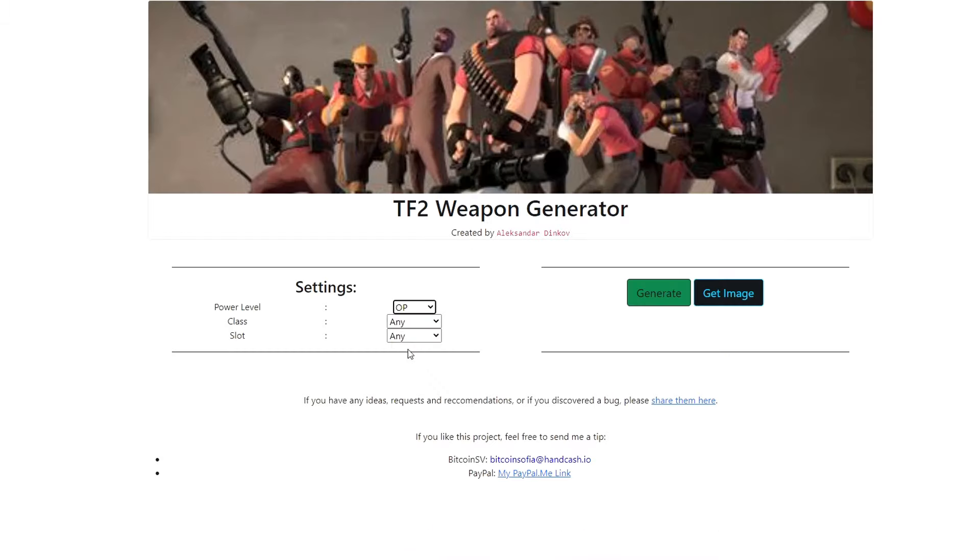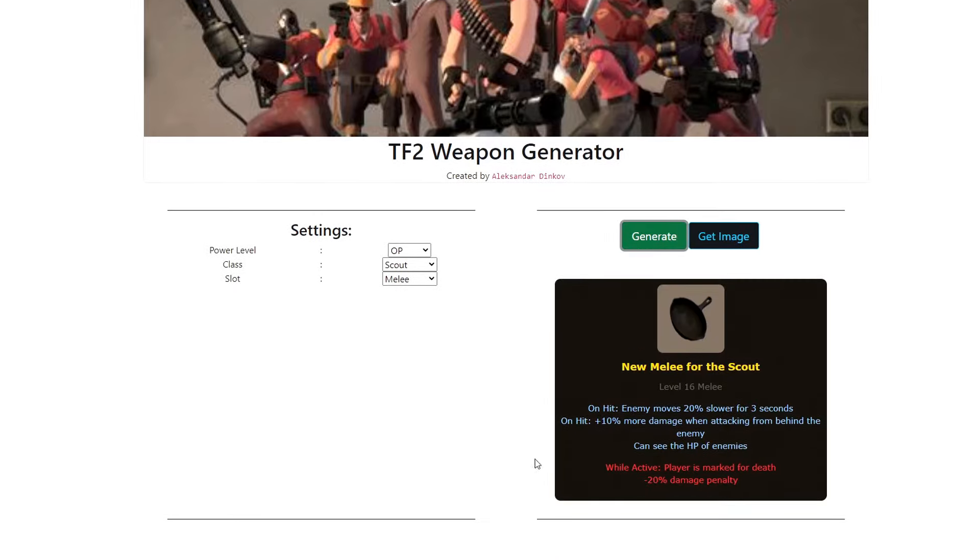Class and slot are pretty obvious options, but it's kind of cool that you can generate specifically. For instance, if I do an OP scout melee and generate, we get a pretty decent sense of what this can do: on hit, enemy moves 20% slower for 3 seconds, 10% more damage from backstabs, can see the HP of enemies, but it marks you for death and has a 20% damage penalty. Adjusting how many positives or negatives generate is what the power level does.